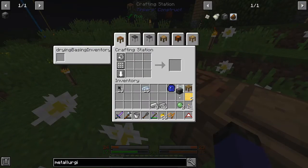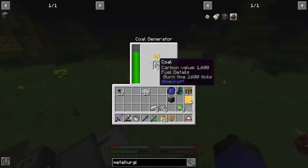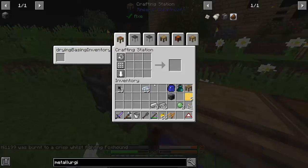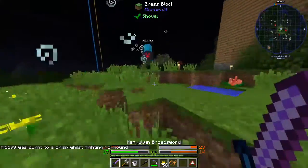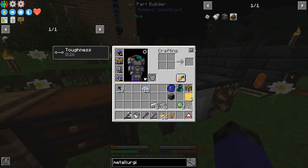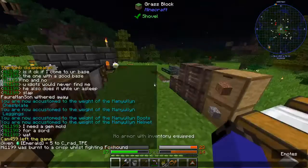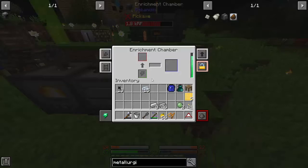I should probably put some more coal in — I actually took the coal out and used it so it wasn't wasting any, but now I'm using machines. Okay, so I have my enrichment chamber now. Is there a Mekanism questline? No, it doesn't look like there is.